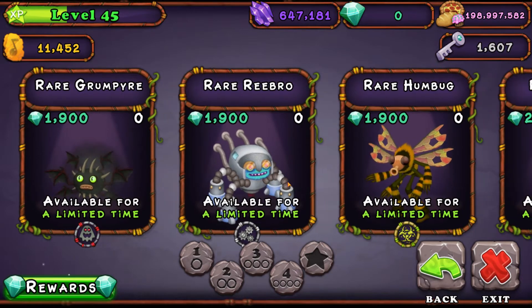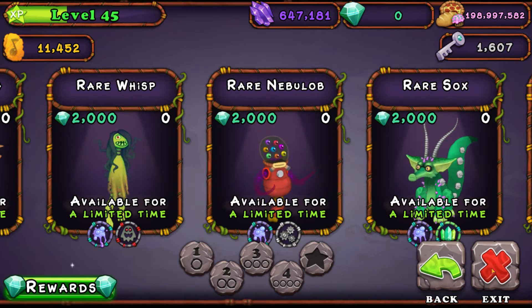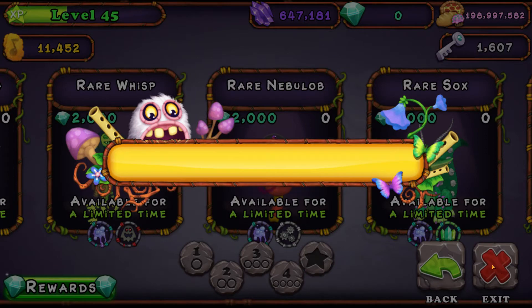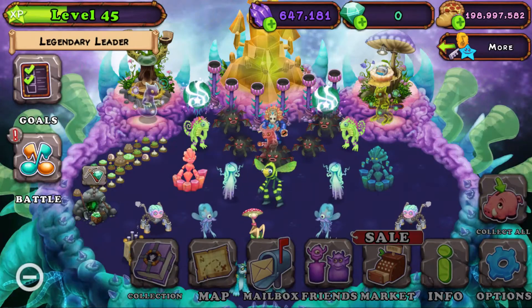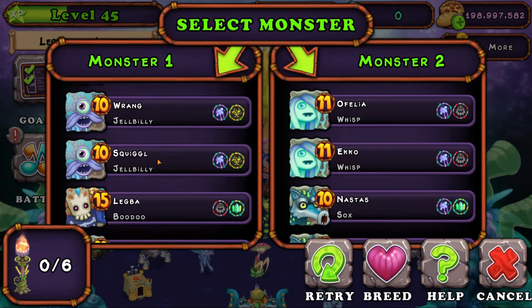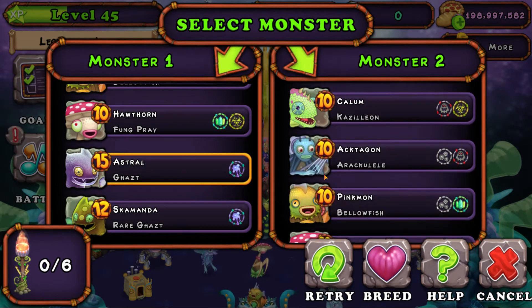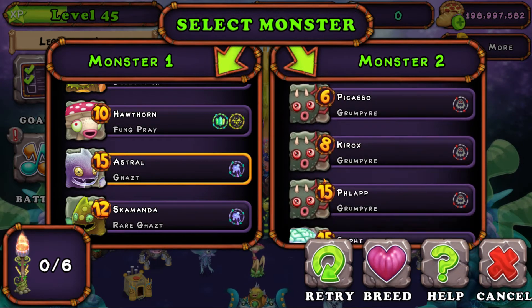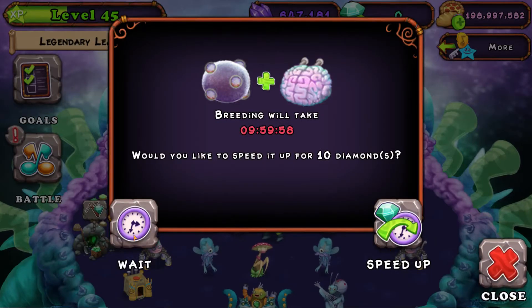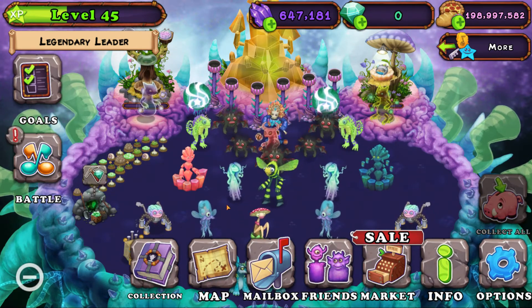Rare Rebro, Rare Humbug, Rare Ghazt, Epic Ghazt — those will be in the description down below with how to breed them. I'm going to try to breed one — I forget which one, but it was Ghazt and Rebro. We do not get it, sadly.